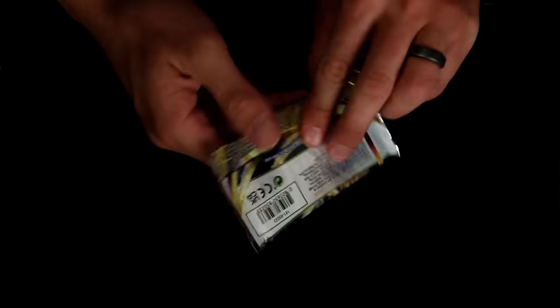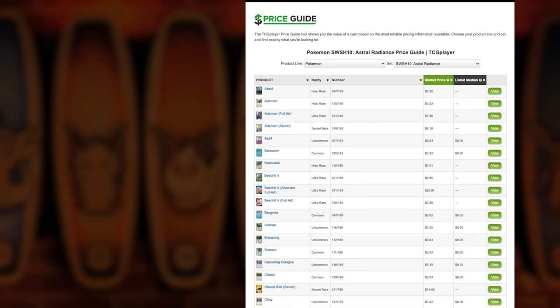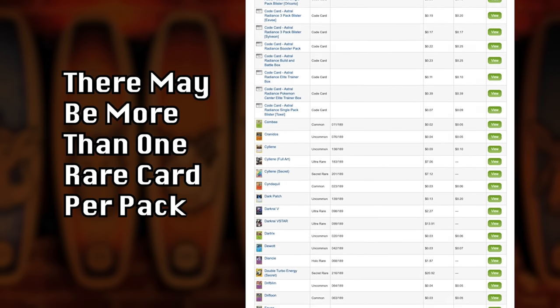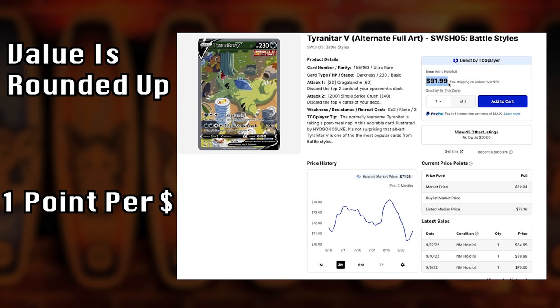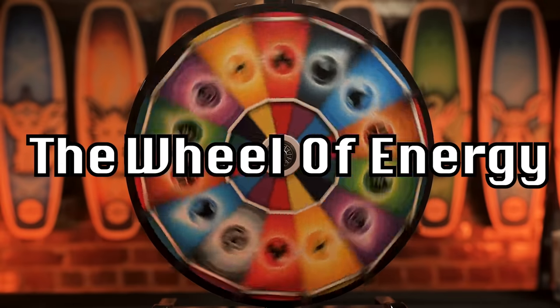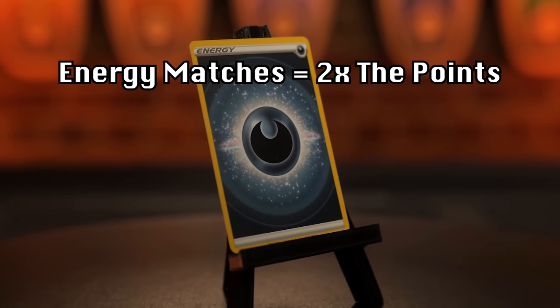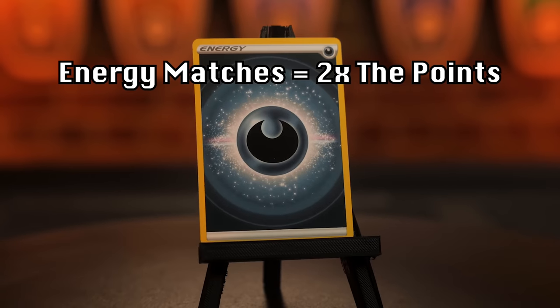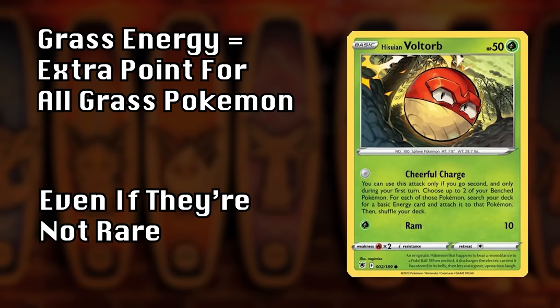Let's take a quick look at the rules. Jay and I will be opening a booster pack from the latest collection. Any rare cards — cards that feature a star — score points. Scoring is very simple: we head on over to the current price list on TCG Player and determine your rare card's value. That value is rounded up to the nearest whole number. Each week, we will also spin the wheel of energy to determine this episode's type advantage. If the energy in your pack matches the type advantage, then your entire pack gets a two times multiplier, and you get an additional point for each mon of that type in your pack.